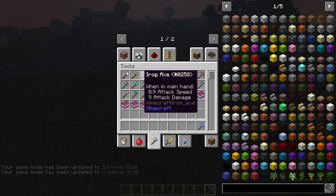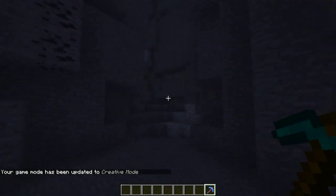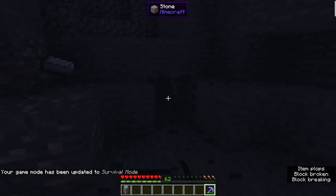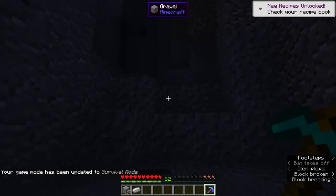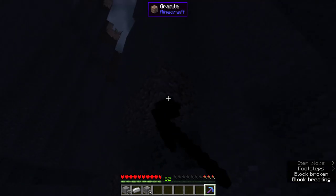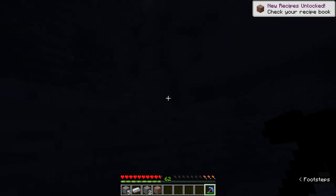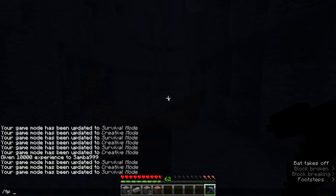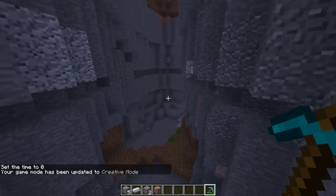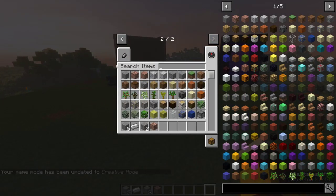Basically, searing is an enchantment that you put on any tool and it will auto-cook blocks for you. It's an auto-smelt enchantment. So if I use it on this iron — you see it works. Get in the stone. Obviously you can't have Fortune or Silk Touch with this. This should work on any block that is cookable. It's quite a useful enchantment — an auto-smelt is definitely something we need in the game.